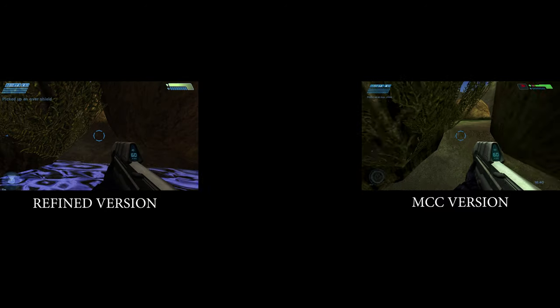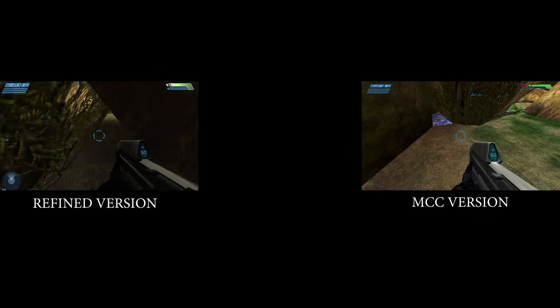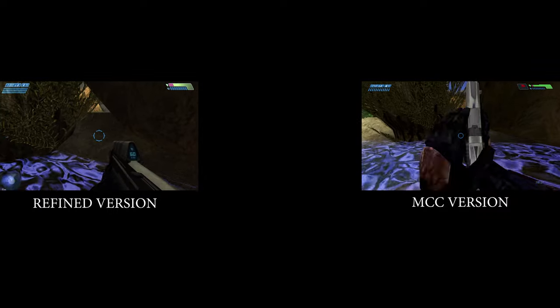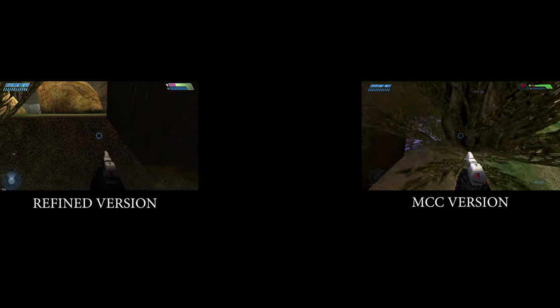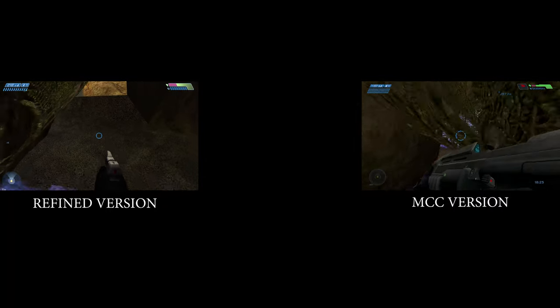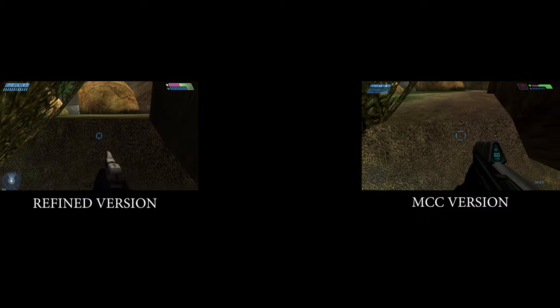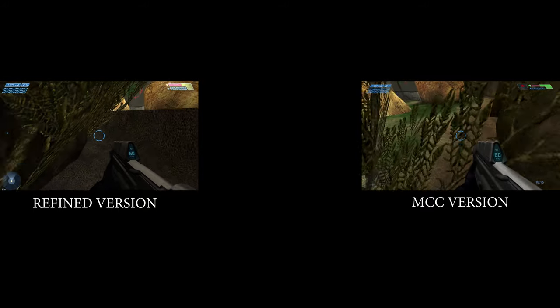Another little change on Battle Creek: in the river area they blocked the path with a tree in the Refined version, and there seems to be a tiny wall there too — similar to what we saw in Blood Gulch. You can't walk over it, while in the MCC version you can walk straight through. I think I prefer the MCC version here since I'm used to walking through that area — what do you guys think?